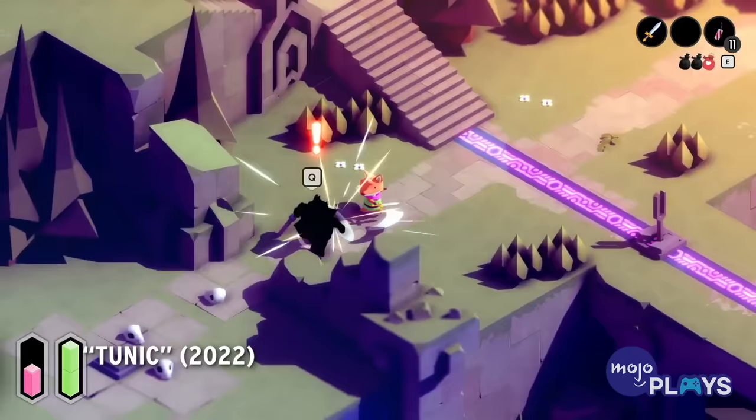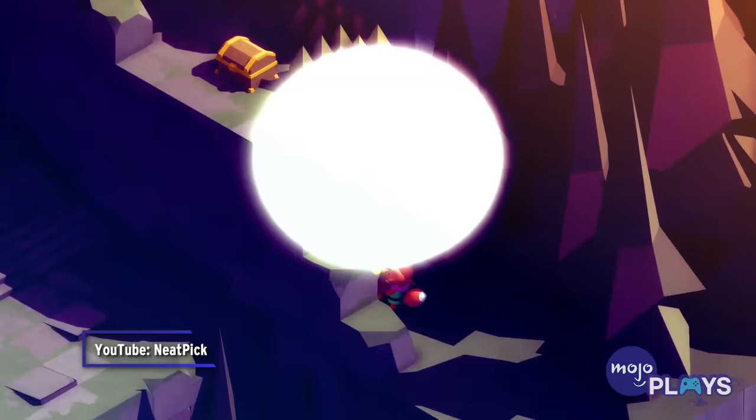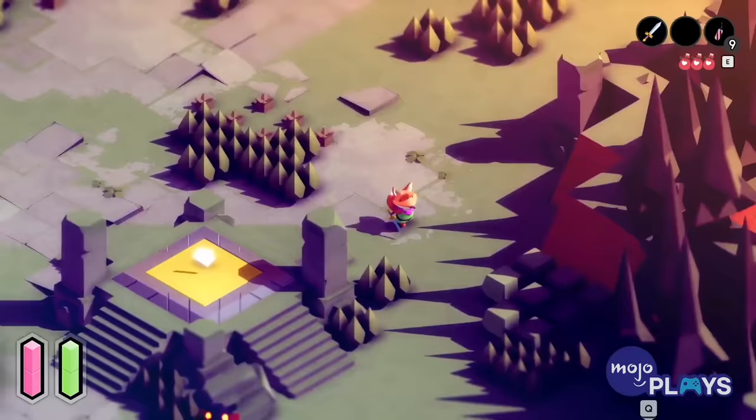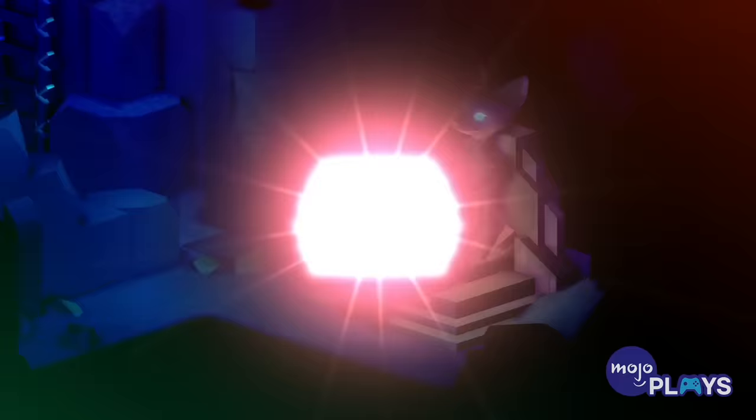Tunic. In case the overall presentation and adorable critter dressed exactly like Link didn't tip you off, Tunic takes a lot of inspiration from classic Zelda. Players control a fox, taking them through a mystical land and piecing together the history and nature of it along the way. It's a beautiful blend of modern and old-school elements.